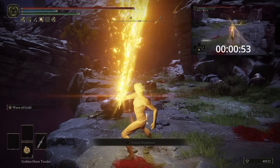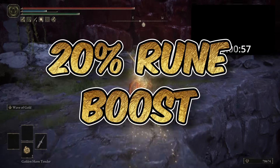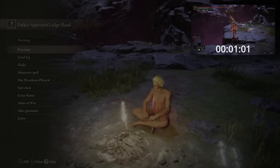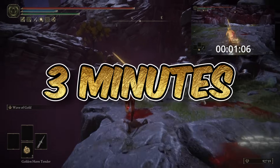So next, you need to boost up, and as previously we will be utilizing the Golden Scarab Talisman, which increases our rune acquisition by 20%. In addition to this we will also be using a new consumable from the Shadow of the Erdtree DLC, the Golden Horn Tender, which increases rune acquisition by 40% for 3 minutes.